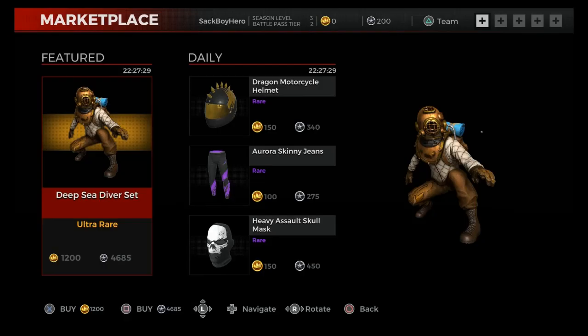In the marketplace, they have the deep sea diver set for 4,685 crowns. They also have the dragon motorcycle helmet, aurora skin jeans, and heavy assault skull mask. It's a cool set and the mask looks nice. Thanks for watching.